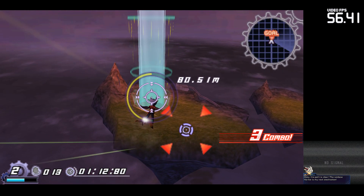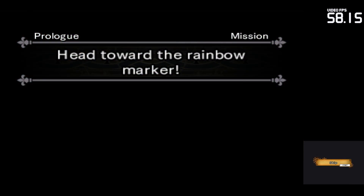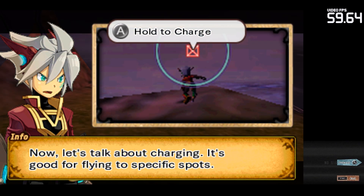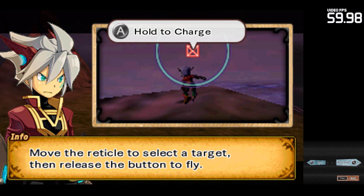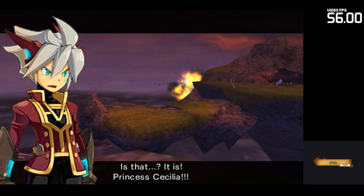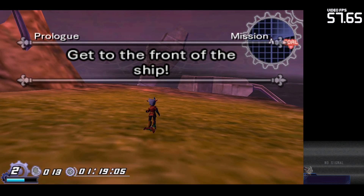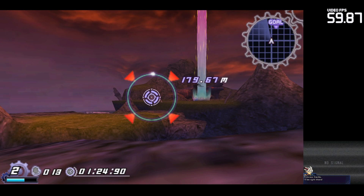The rainbow marker is my next destination. Now, let's talk about charging — it's good for flying to specific spots. Hold down the jump button and I'll immediately start to charge. Move the reticle to select a target, then release the button to fly. But be careful — there's a limit to how long I can hold a charge. Is that...? It is! Princess Cecilia! Alright, just a little more to go. Princess Cecilia, I'll be right there.